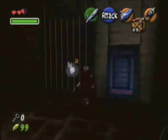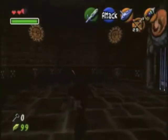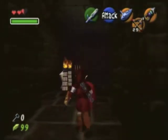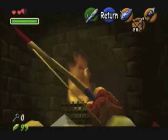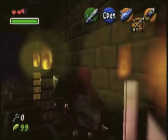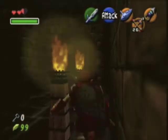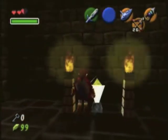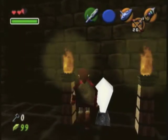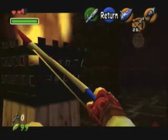Just kill these freaking slugmas again. Looks like all these doors are already open, thankfully. Here's what you're supposed to do — I kept trying to use Din's Fire, but you need some sort of fire arrow, and this is the only way to do it. I need to be right in front of this torch here, and if this stupid diamond wasn't right there, I could fit right next to it.